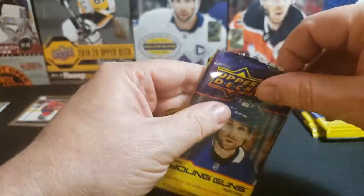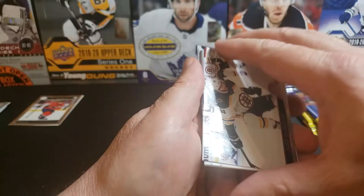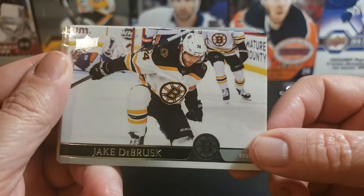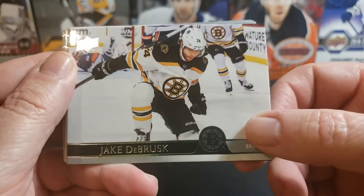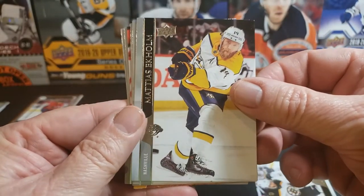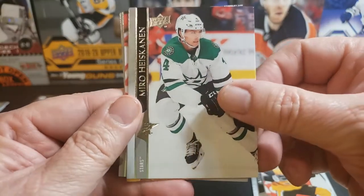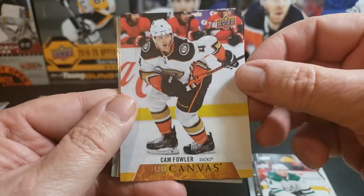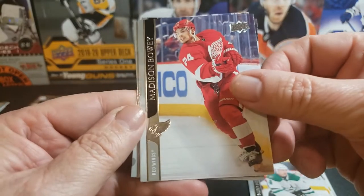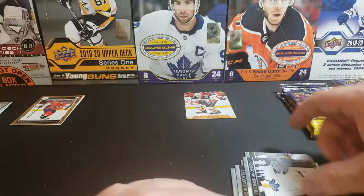Nice tin — I'll save it for some storage. Here are our packs. Let's start off with the glossy pack. We've got a Kurashev, Soderstrom, and a Conor McMichael — that's a gold. Nice cards. Then we've got Debrusk, Ekholm, Wacaen, Tikkanen, and a canvas of Cam Fowler, Madison Bowey, Burakovsky, and Frederik Andersen.